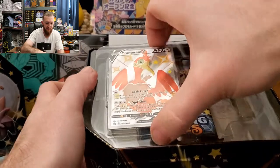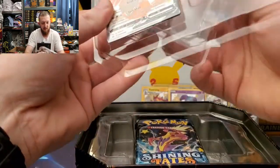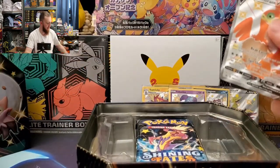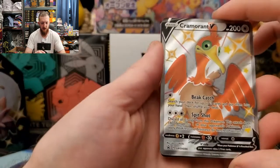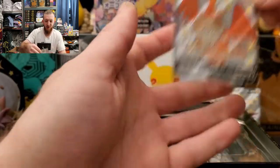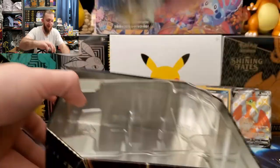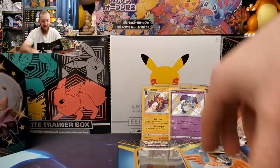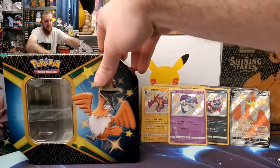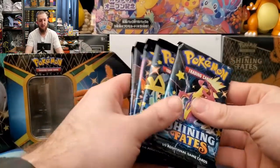Cramorant is here! And Cramorant V — shiny Cramorant V, an orange duck. That's pretty cool shiny, honestly. Here we go — Cramorant has a pretty good chance to take the lead. We've got six more packs of Shining Fates left today.